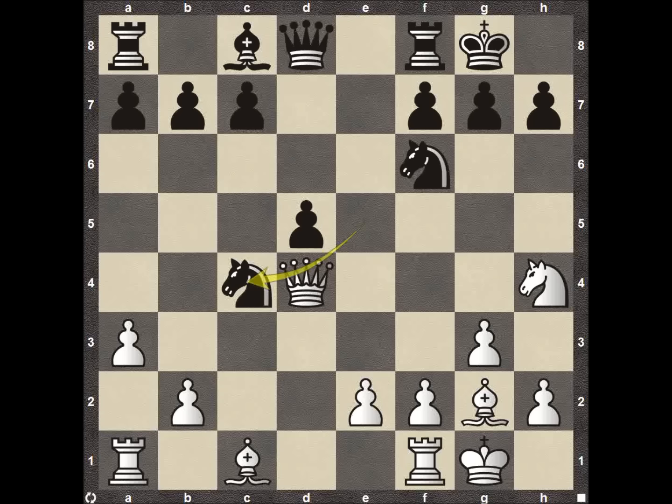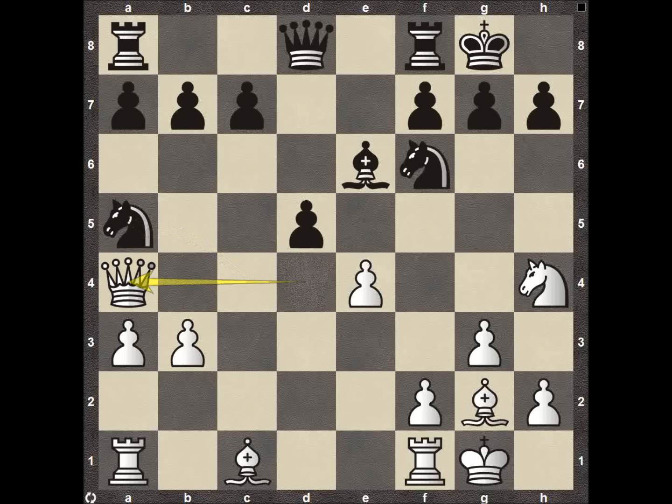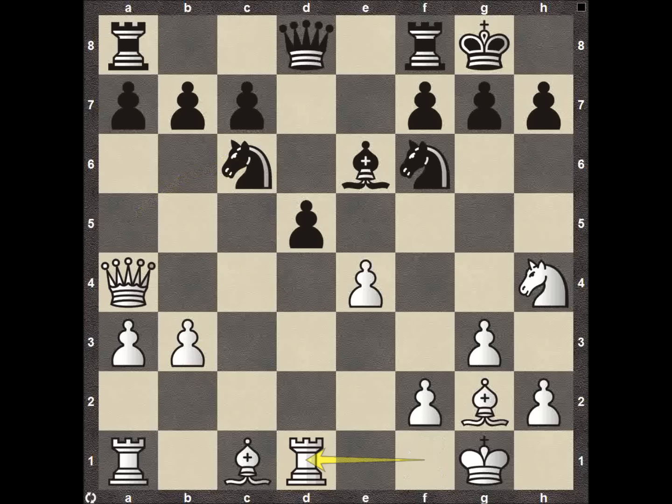Usually you don't see Black gain this much material unless White has a huge attack, but White really doesn't have a huge attack right now. Pawn to E4, bishop E6 holding down the fort — the bishop, queen, and knight are all protecting the square on D5. Pawn B3 forces the knight back to A5, queen over to A4, knight C6, rook to D1. Rook D1 seems a little weird — trying to add pressure on D5, but it's just so well protected with the knight, bishop, and queen.